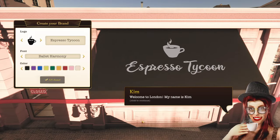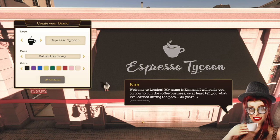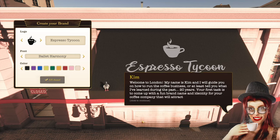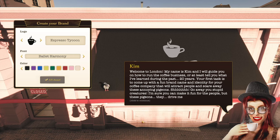Welcome to London. My name's Kim, and I'll guide you on how to run the coffee business, or at least tell you what I've learned during the past 20 years. Your first task is to come up with a fun brand name, an identity for your coffee company, that will attract people and scare away these annoying pigeons. Go away, you stupid creatures. I'm sure you can make it fun for the people, but these pigeons drive me crazy. So this is Kim — apparently she has problems with pigeons.